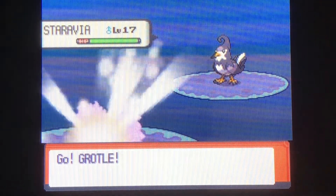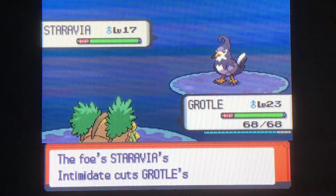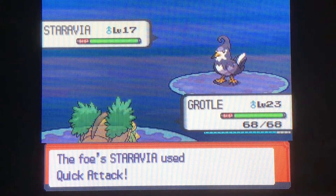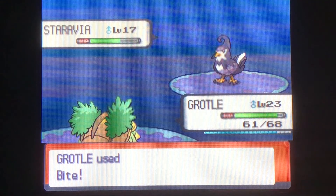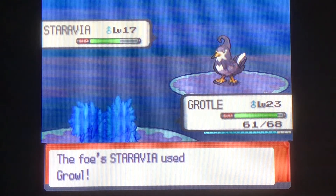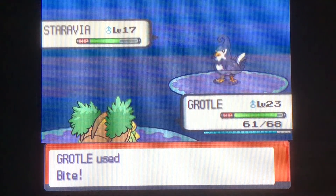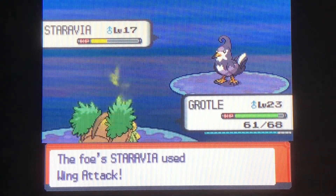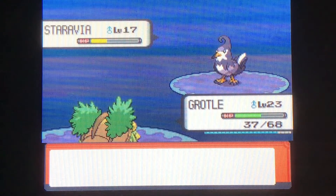Axel here has a Staravia, so interesting choice. He has Intimidate — oh man, I feel like this could be a long battle. Quick attack — hopefully it just doesn't use Wing Attack. Grotto's almost up a level; I just want to get him there. A lot of people on the cycling road have Electric and Flying types, so the Shield on Grotto should be good. He uses Wing Attack — and we're still in green health, just because of Grotto's amazing defenses.